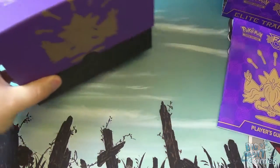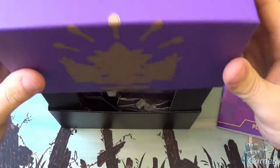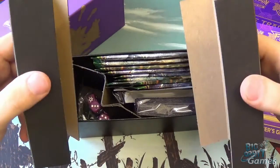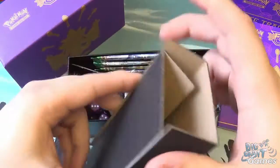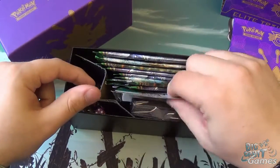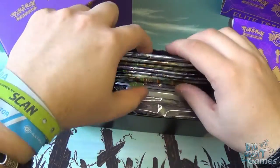So you have the box here — a bit of packaging to get rid of. Opening it up, it's got these spaces to keep the box open and make it look nice. You don't need to keep those — that's just more packaging. Inside you have the code card for the Elite Trainer Box.